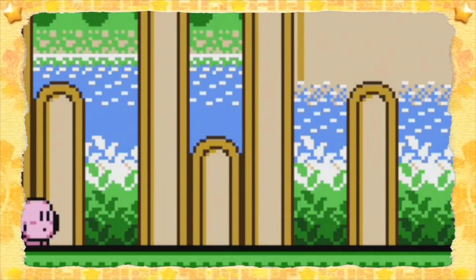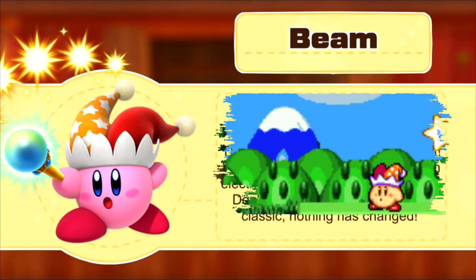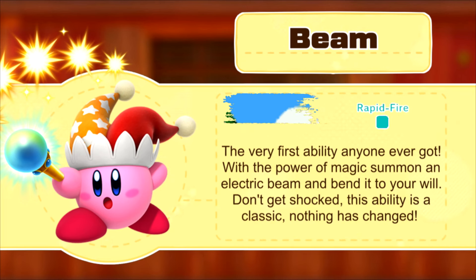First off, we have the very first ability and origin of all: Beam. The moves returning with this ability are Beam Whip, Cycle Beam, Beam Blast, and Wave Beam. There's no need to update the inputs of this ability, since when adapted to 3D, it all stays the same. Which just makes me wonder even more as to why this ability wasn't in Kirby and the Forgotten Land in the first place.